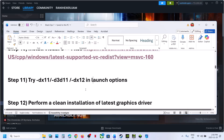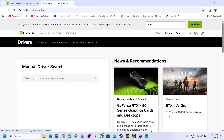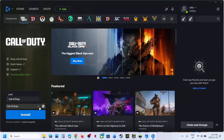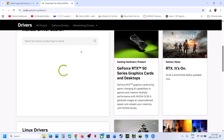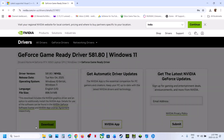The next step is to perform a clean installation of your graphics card driver. If you have an NVIDIA card, go to the NVIDIA website; if you have an AMD card, go to the AMD website. Select your graphics card and operating system, then click Find. Download the latest driver, run the EXE file, click Yes to allow, click OK, then select Custom installation, click Next, and put a check on 'Perform a Clean Installation.'